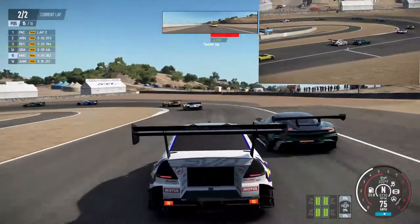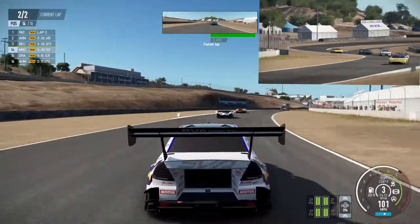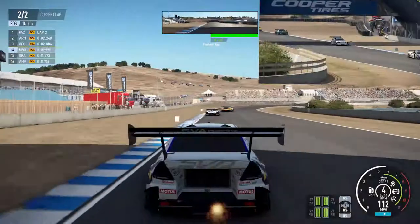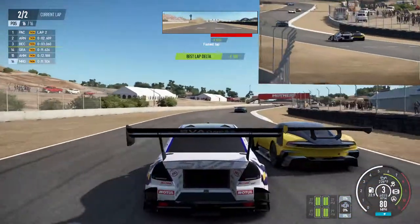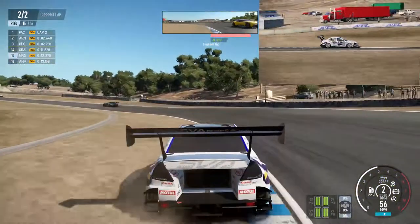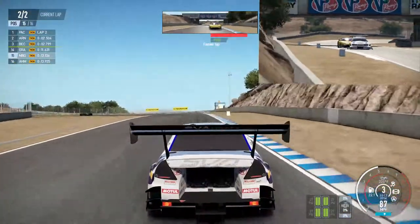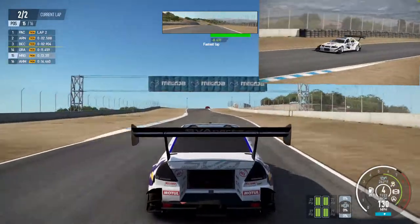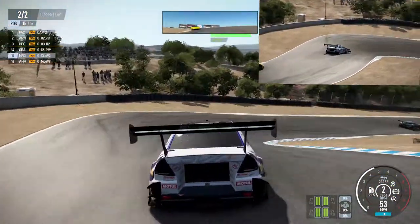Oh, he's coming on the outside — cheeky! You ain't coming past us mate. Hard on the brakes. Full throttle — look at that, just sticks around that corner! Oh my god, I've overshot it a little bit — come on, get back on that track, sorry mate. I really don't want to finish last. Just trying to come up on the inside there. See if we make a nice clean corner here — oh lovely!